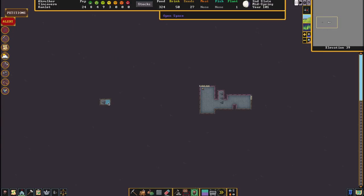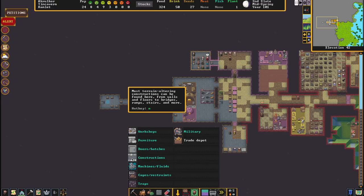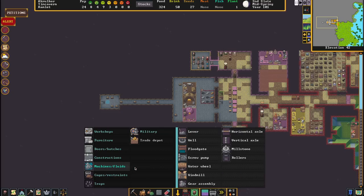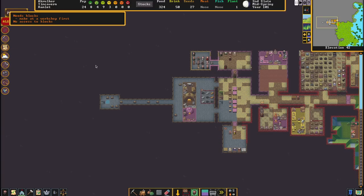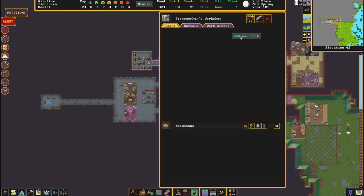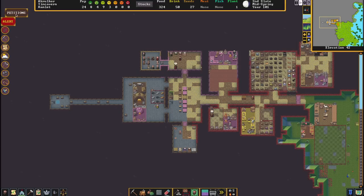We've got a hole straight down into the water, just like what we're doing at the other fortress. All I have to do is build a well. In order to build a well, we come to machines and find 'well.' You need a mechanism, a block, a chain, and a bucket. Throw it right there — and I need a block. So let's go make some rock blocks, do those now, and he'll go make those things and we'll get them done.